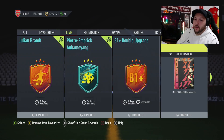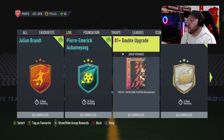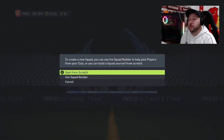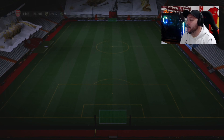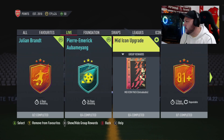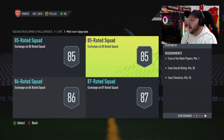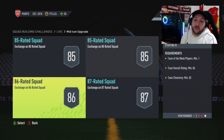Let's jump into the content. The mid icon pack is here. We've also got an 81 double — let's have a quick look at the requirements. It's going to need six gold, 11 gold minimum rare, so quite expensive as per usual. Then we have the mid icon upgrade, which requires an 85 and 85 for Team of the Week, and an 87 and 86 for Team of the Week.